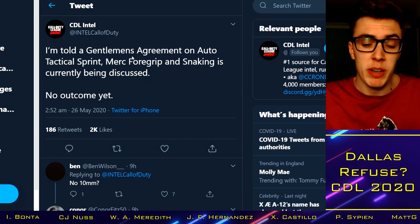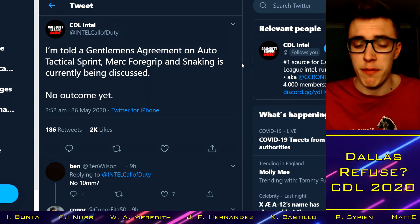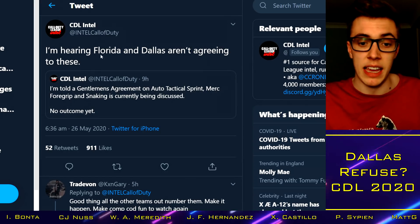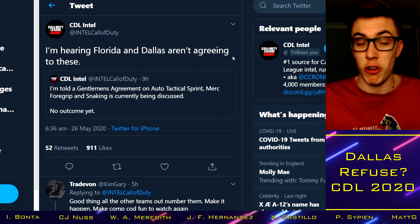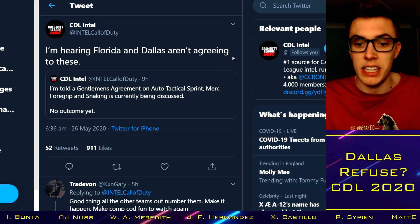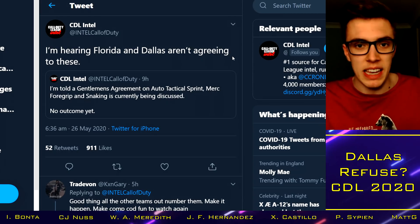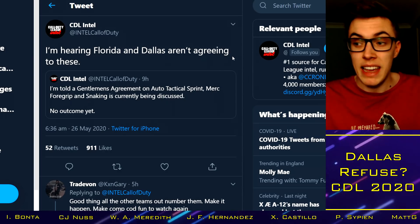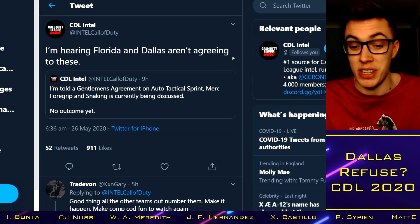Tac sprint is probably the most interesting of the three because it really does affect the game. The main topic of discussion is a tweet saying Florida and Dallas aren't agreeing to these. A lot of people would say Dallas are the best team in the game right now. Shotzzy and Illey love using this movement — they're all over auto tac sprint. It really helps them be the best they can be, and a lot of other players can't compete with their cracked-out movement.